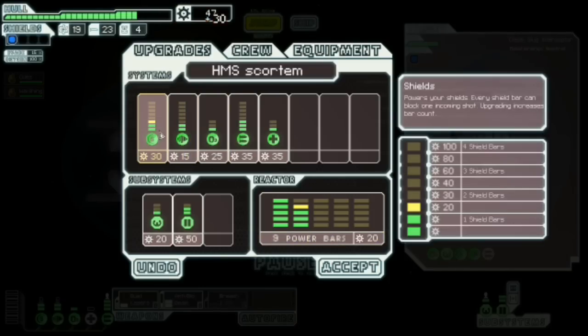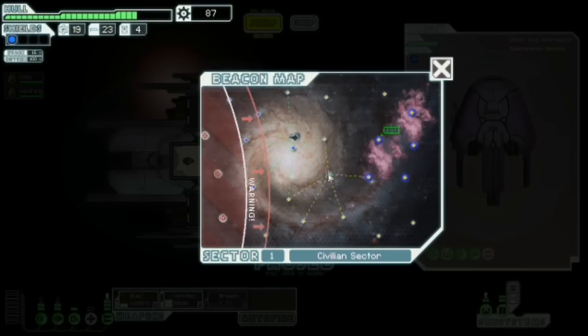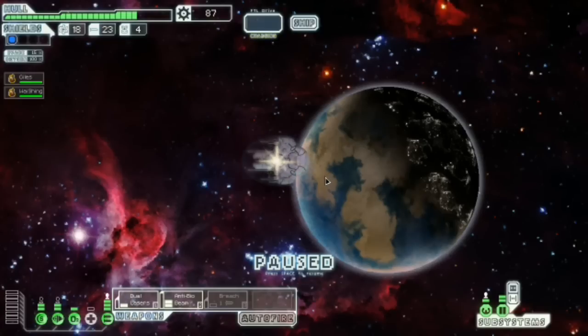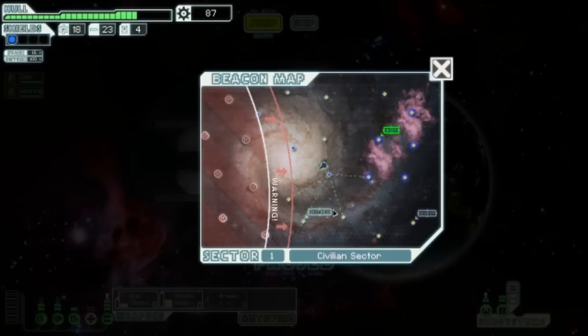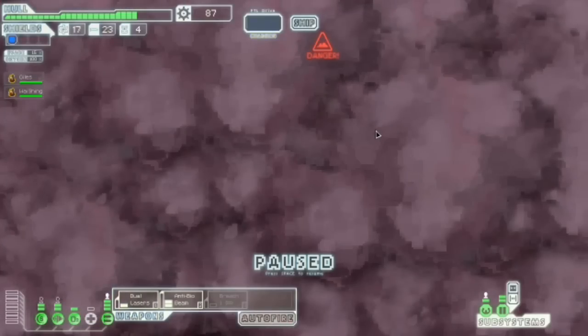We're not quite there yet. We'll jump once more, and if we find a shop, we may invest in a weapon instead of shields. But we also have the Breach Bomb to sell. Shall we respond? Yes, I'll accept. Quest on the map — down there, you prick. So we can do that, and then down, and then up.